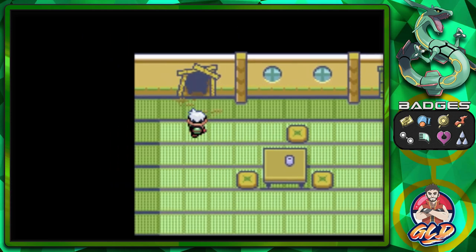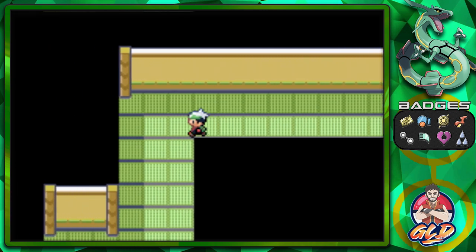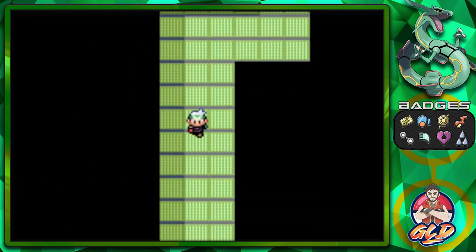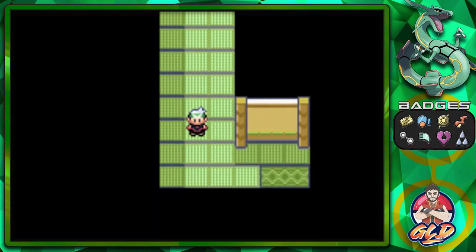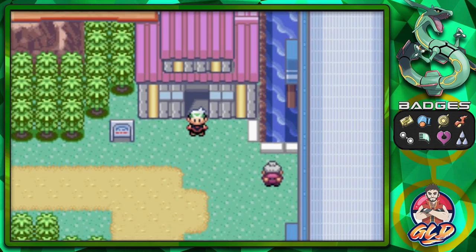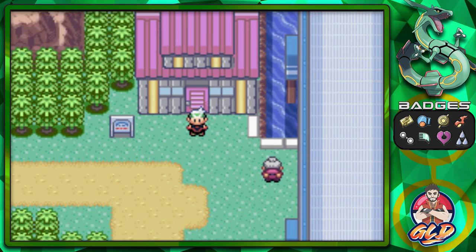So that is it guys — we have completed the Trick House! It feels a little anticlimactic because I was expecting to struggle a bit, or maybe find an extra Trick House event I didn't know about. So what we're gonna do now is go straight to the Safari Zone, because there are a few things we need to show you.